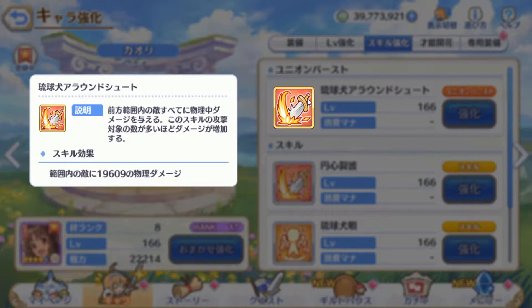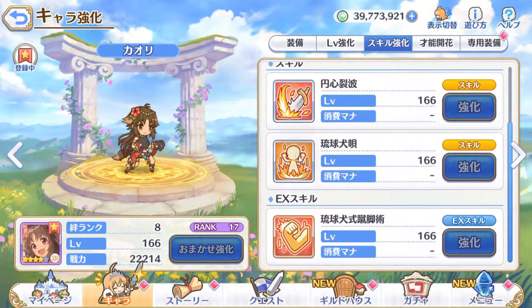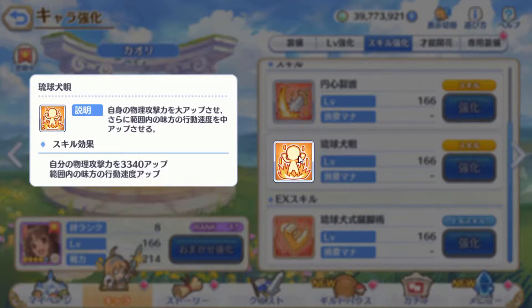Next is her Skill 1, which deals small physical damage to enemies in range and inflicts small knockback to one enemy to the front. This skill is also one of the things that makes her so good — I'll give more details later. Her Skill 2 gives big physical damage to self and gives a medium action speed increase to all allies in range. Action speed buffs are never bad.